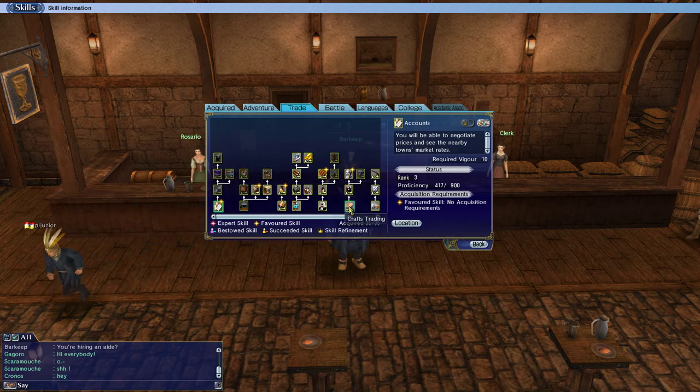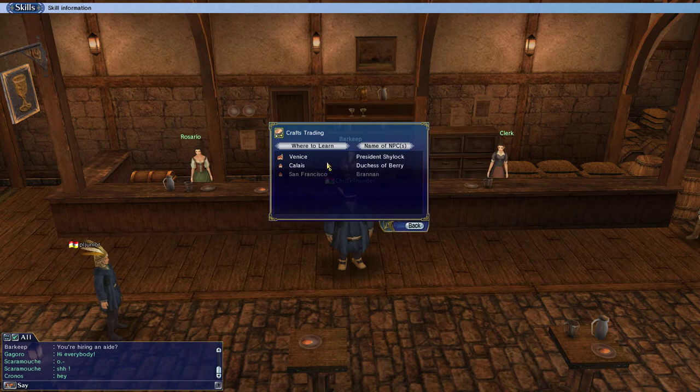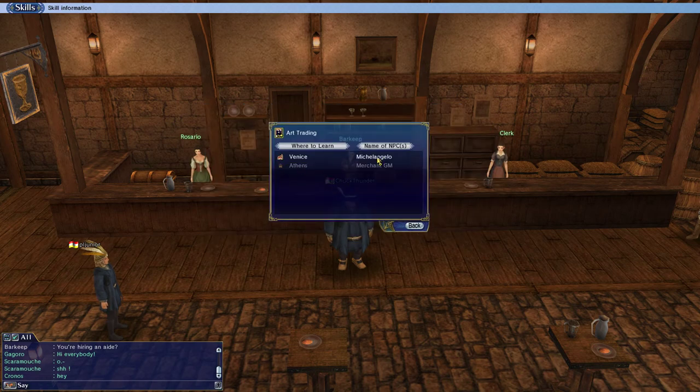I needed crafts level two to get to art trading, and then from art trading I needed to get to handicrafts. I clicked crafts, clicked location, and saw that I needed to go to Calais or Venice to get it. I got to level two by buying crafts, and then I bought art trading from a guy in Venice — Michelangelo.